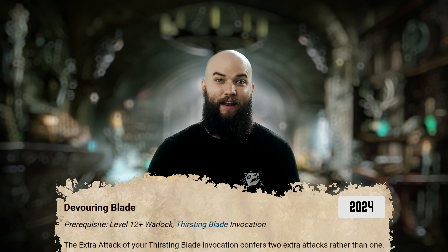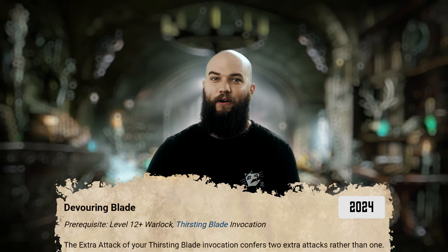Level 12 brings us just one invocation, but it's probably one you'll want to take a look at. If you're building a pure Pact of the Blade Warlock without multi-classing and you've already taken Thirsting Blade, you should probably take Bowering Blade as well for your third attack per attack action. You'd actually be getting this feature only one level later than a Fighter, so that's pretty good.